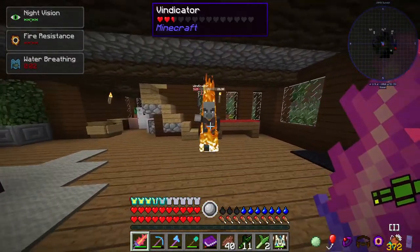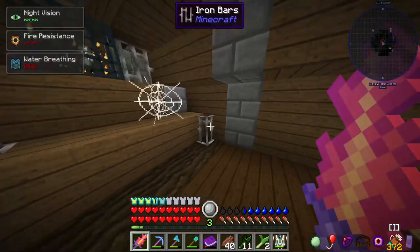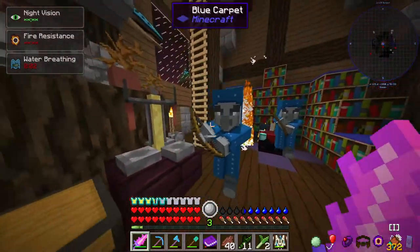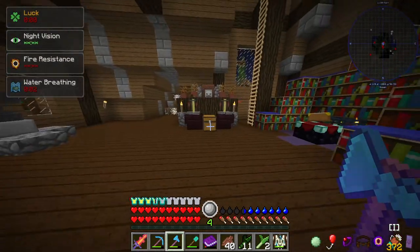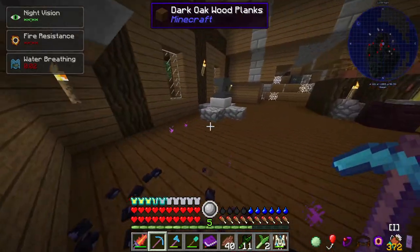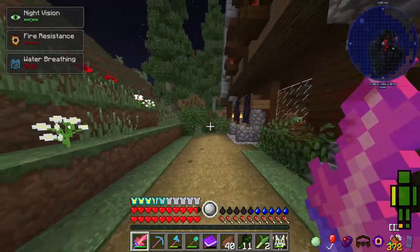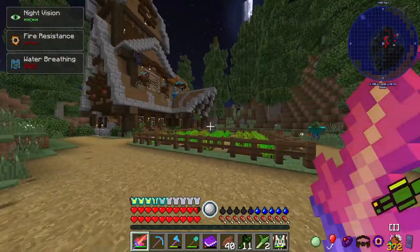We'll fight these dudes instead then. There's a stray spawner up here as well. This is an interesting little place. There's an evoker spawner here too, and some ender chests which I'm definitely taking. And that's a second ender chest — nice one. What a neat, strange little place. I will definitely try and remember about this one here.